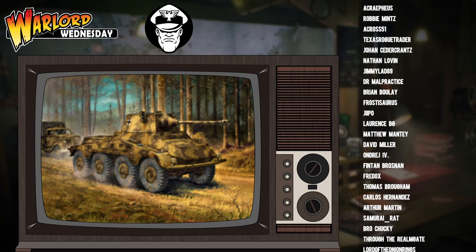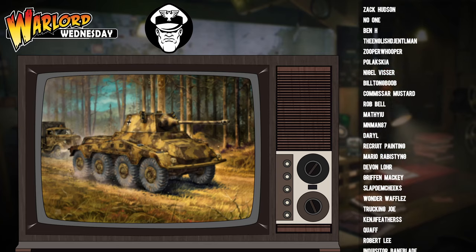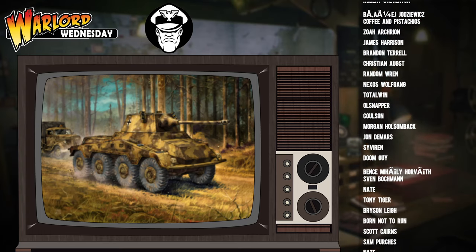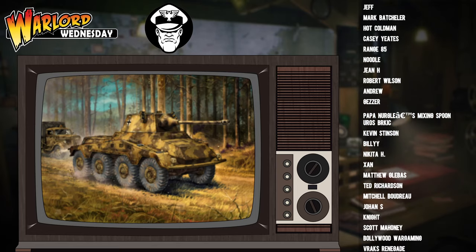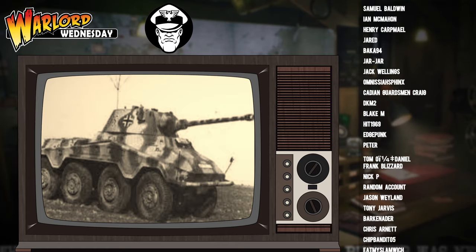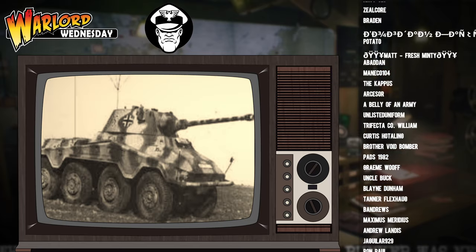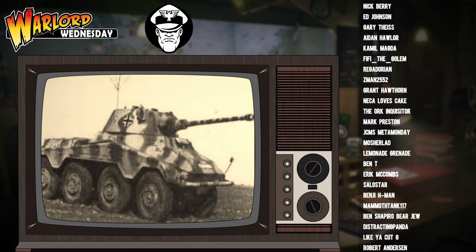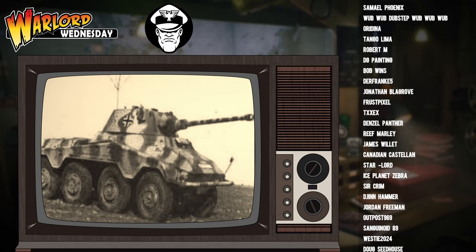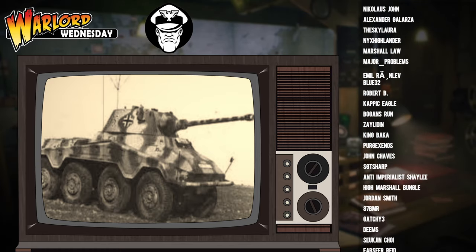That covers the salient facts of the Puma as per the Bolt Action rules. Now let us lift up the rock and have a good look underneath — let's deep dive into some of its positives and negatives. In my opinion, one of the strongest things about the Puma is it allows you, as a German player, to get proper armour saturation on the table. If you take this thing and also take a light Panzer III with a medium anti-tank gun, both of those units combined are going to cost just over 300 points, leaving you with loads of points left over in your standard 1,000 or 1,250 point game. You can still get plenty of infantry in there and afford mortars and artillery for high explosives.